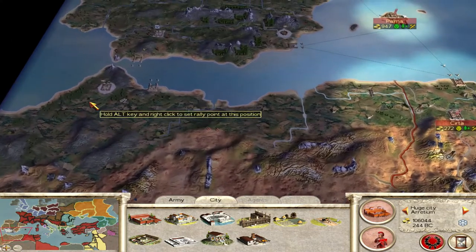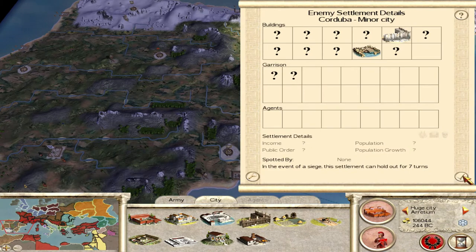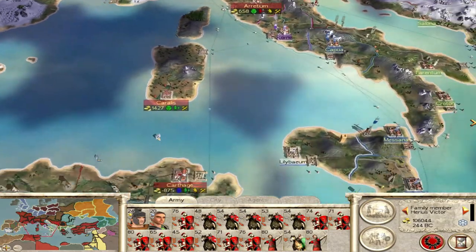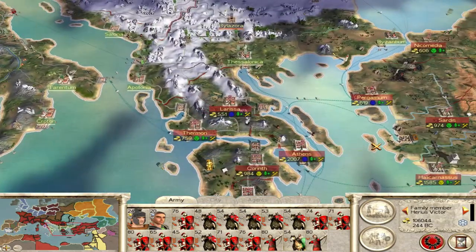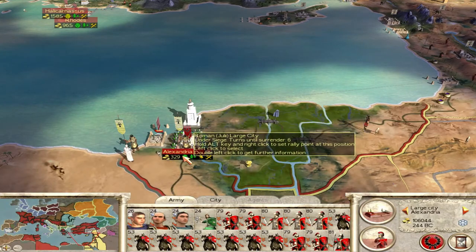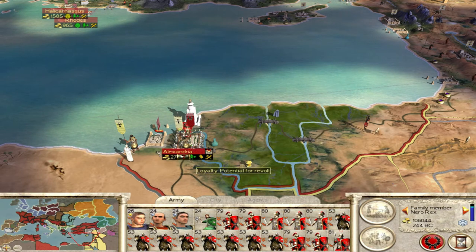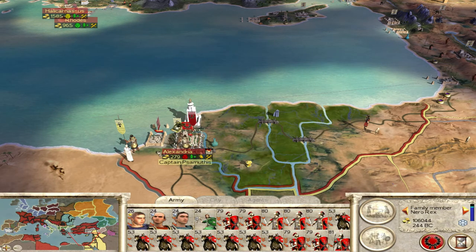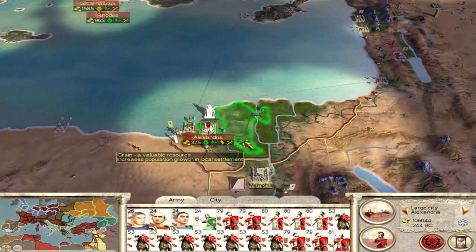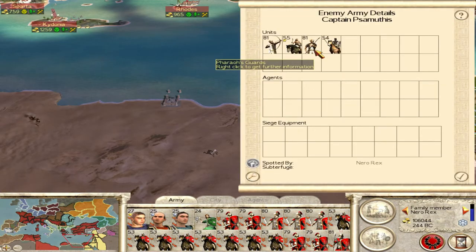We're going to take that army into Iberia where we should hopefully get rid of the Carthaginians and the Spanish. This army as well is going to go down to Gaul to destroy their last settlement. We've got a couple of battles we want to do - the first one here, and I'm surprised if they stand and fight. No, they're going to run away - we have them trapped so let's go fight them, it's only 271 men.